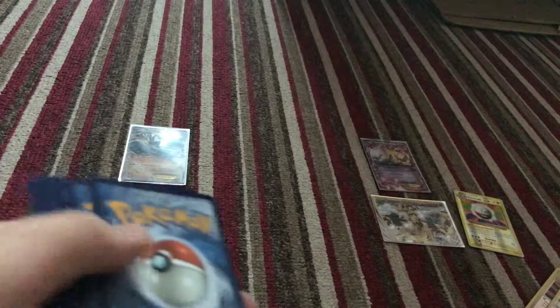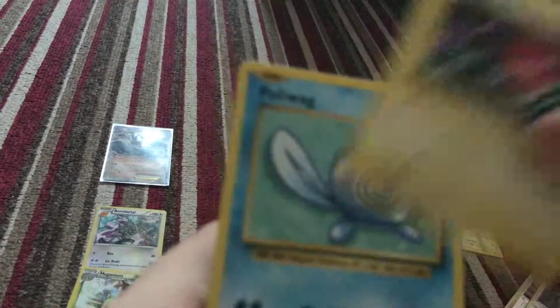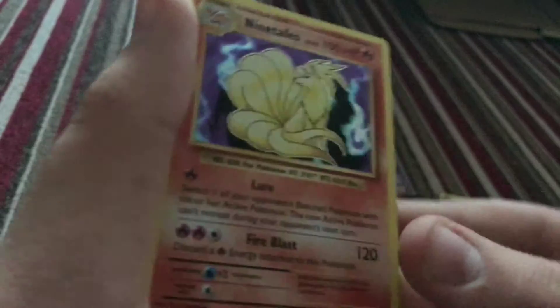Last pack of the Mewtwo tin - need to get something good. These tins have just upset me. So it's now or never. We got Tangela, Rattata, Weedle, Voltorb, Poliwag, Venusaur Spirit Link, Potion, Metapod, Reverse Box of Grit, and a Holo Ninetales rare.